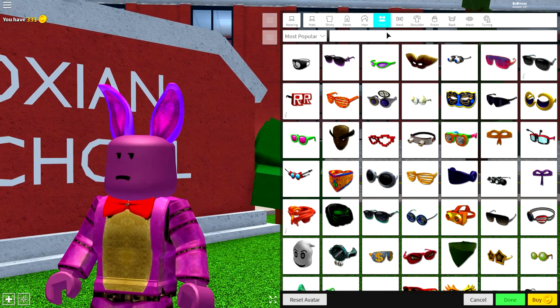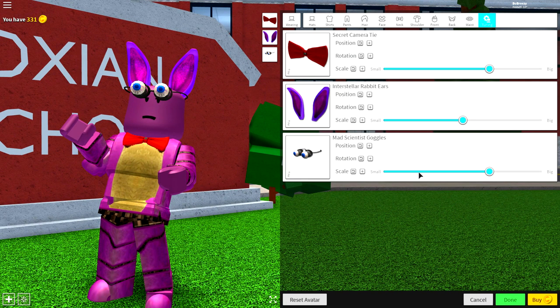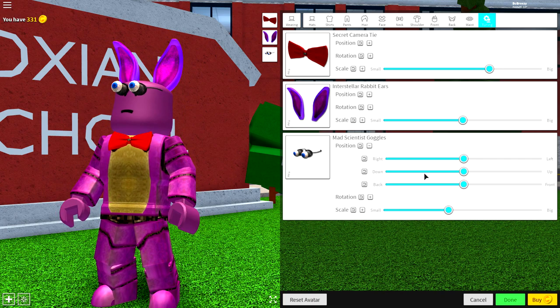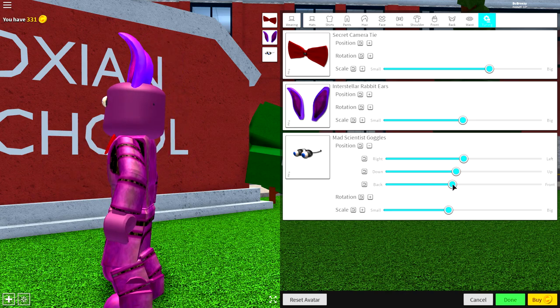Next, guys, come to the face selection and simply equip the mad scientist goggles, which are these ones right here. Make them smaller, bring them down — they make you look like a crazy person — and then just bring them to the back so that they sit in the head like that. Perfect. Absolutely perfect.